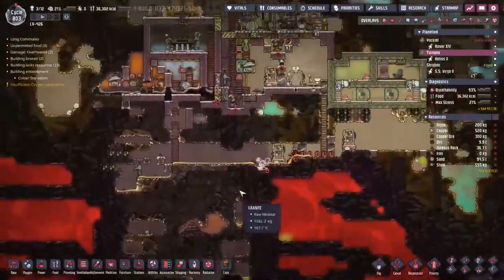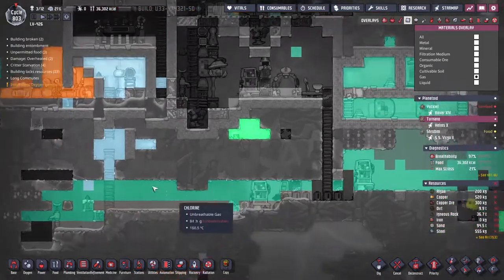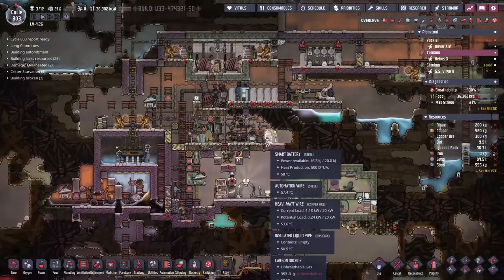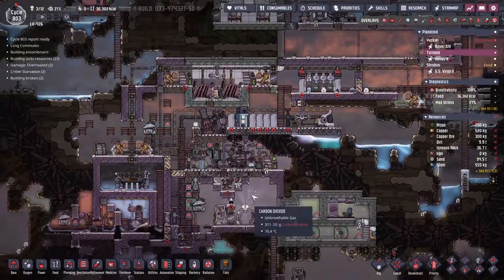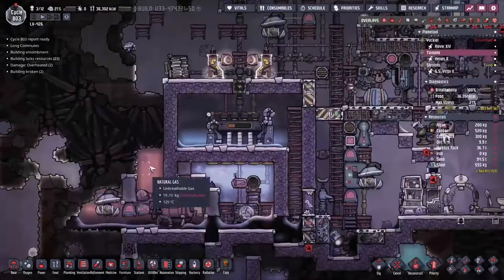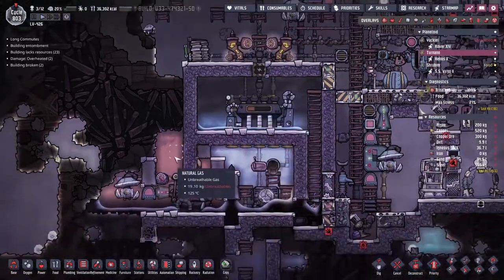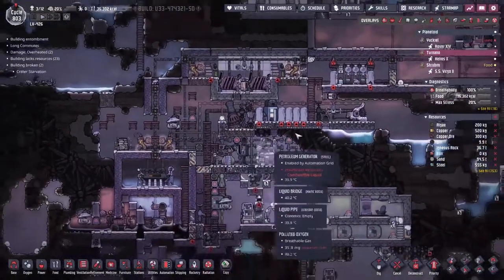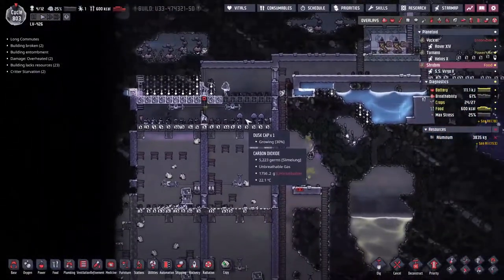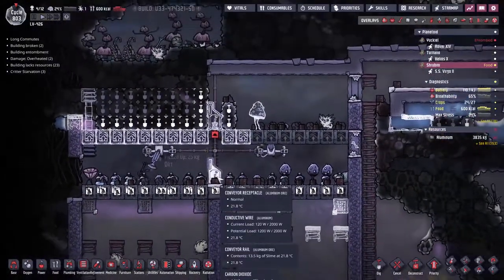The cool slush geyser unfortunately has also gone dormant — there was actually five days overlap where we didn't have any water coming in. Thankfully there were loads of little stores around and a constant influx of barbecue keeping everyone well fed: 43,000 calories. Over on Tyrannu we've managed to get ourselves almost entirely a carbon dioxide free environment. The natural gas is down to 19 kilograms and it should start getting pumped through fairly soon. On Shirubi there are troubles but we've got a whole bunch of dust caps growing.